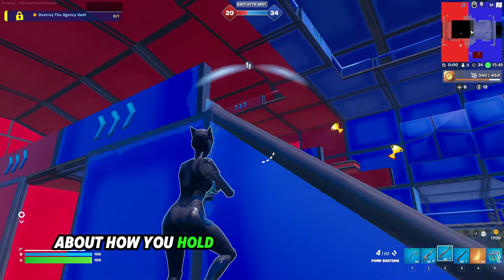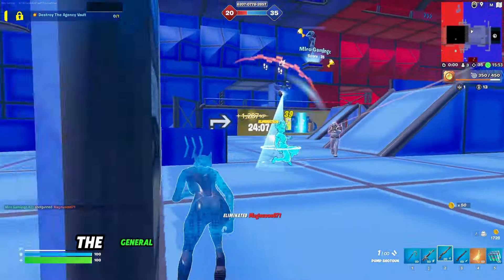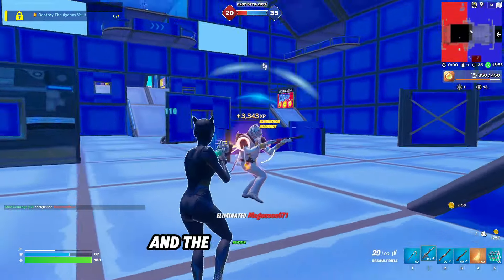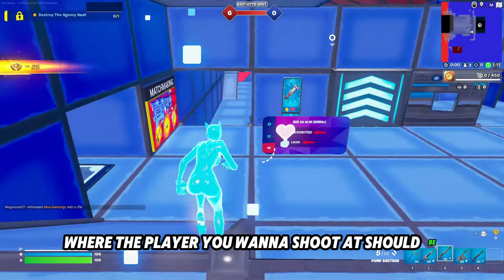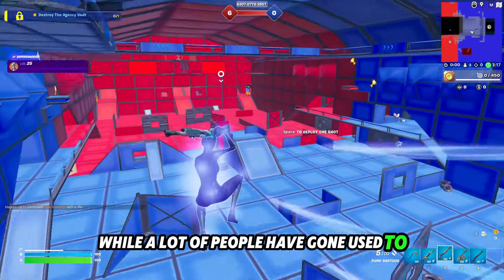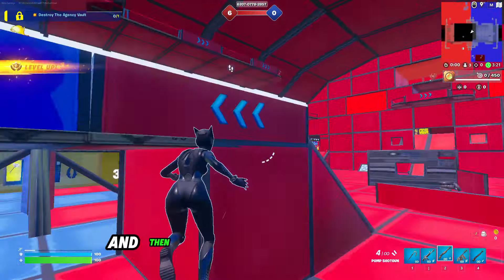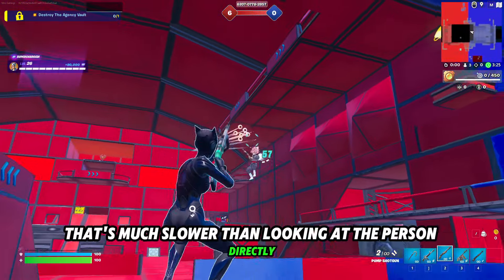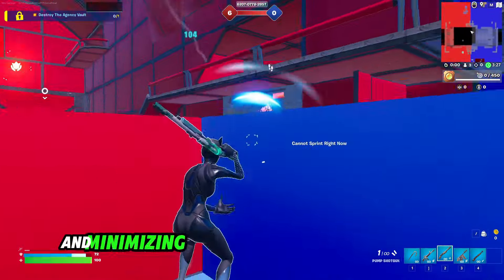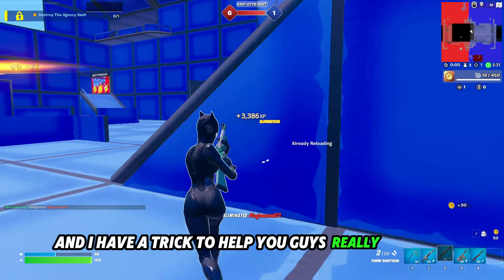There's another point about how you hold the mouse and move your arm that I'll get to later in the video, but for now this is the most important point. The general idea is to remove your crosshair, because many people don't use the crosshair as they should. The crosshair should be in your peripheral vision, where the player you want to shoot should be your main focus. What a lot of people have gotten used to is looking at the crosshair first, then looking at the person they want to shoot, and then moving the crosshair to them. That's much slower than looking at the person directly and moving the crosshair to them, and minimizing that delay will improve your aim. It's easier said than done, but I have a trick to help you really improve at this.